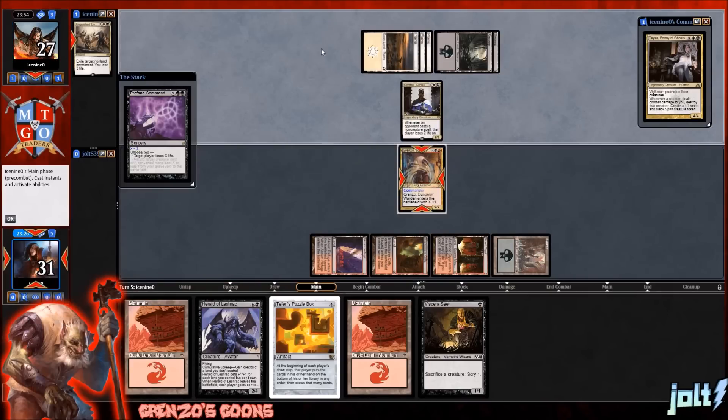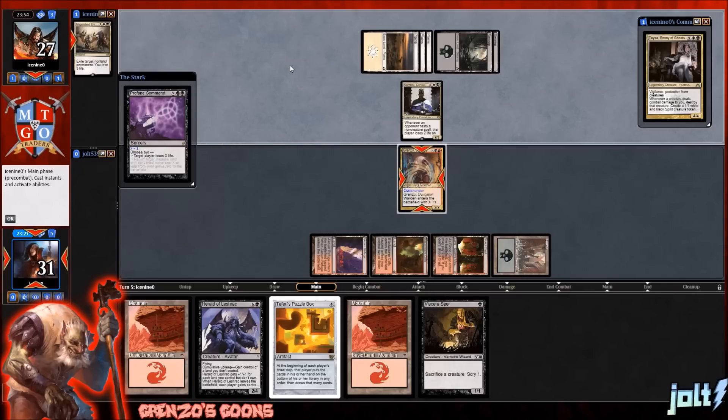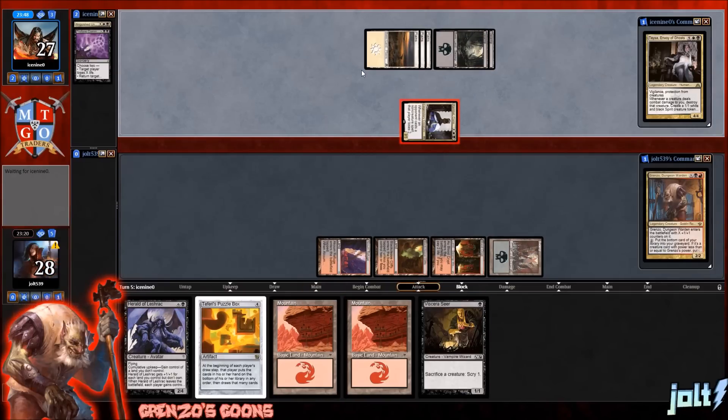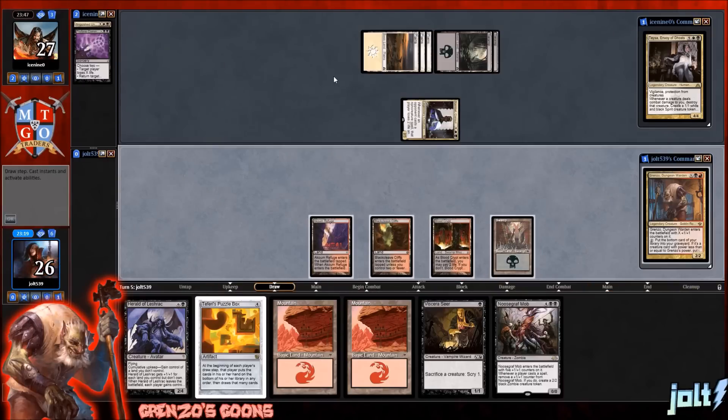Sorry about that, I had a little bit of a cough. Opponent's going to go for Profane Command — target player loses X life and target creature gets minus X, minus X until end of turn. That's fine. Grinzo has his key — we will not be held back. Kambal and the Church of Athreos will not hold Grinzo back from letting go of all the prisoners. Not today.